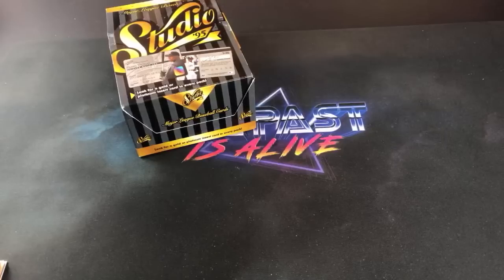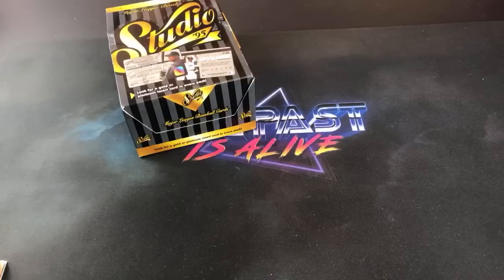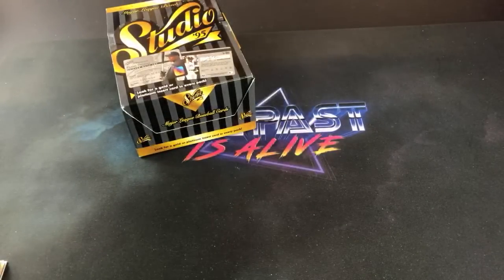If you want to get a box for yourself to rip on your YouTube channel, they're usually about 50 to 60 bucks. Keep an eye out for them — they're kind of hard to find overall. A few on eBay but they're sold out almost everywhere. Not sure how many boxes were in production, but probably not too many left out there. That's it for tonight — let me know in the comments what you want to see next week: 2005 Upper Deck Series 2 looking for Verlander, or 95 Emotion. Have a great rest of your week, everyone — talk to you all soon.